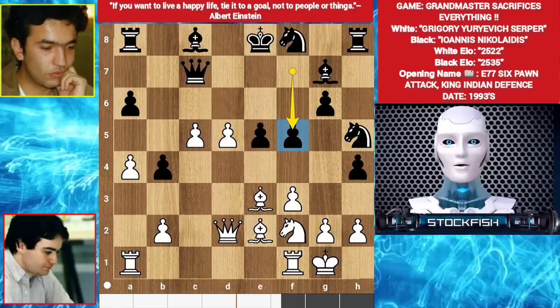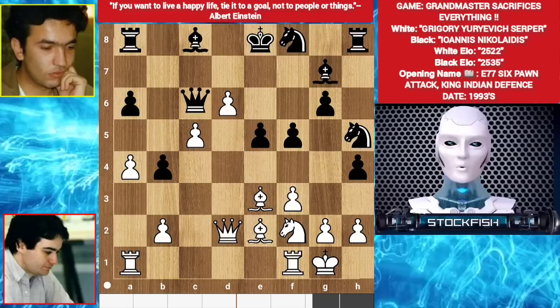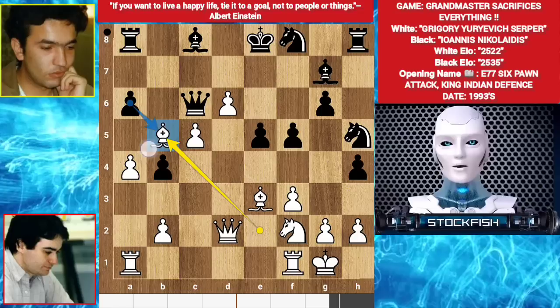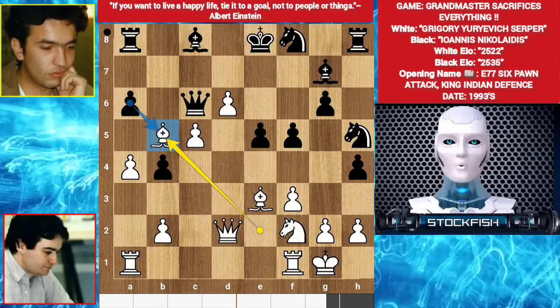d6, queen c6, bishop e5 - he sacrificed his bishop! Because pawn takes, pawn takes, the rook is under attack and the queen is under attack at the same time. You have to take the bishop because it's pinned.